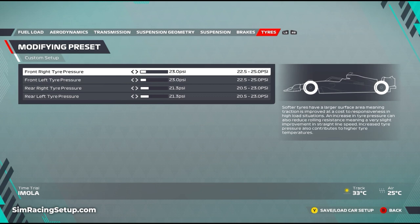Brakes are the usual 100 pressure and 50 bias. Tire pressures have been reduced significantly - fronts down to 23.0 on both, and rears kept at 21.3 from the original setup. I tested through a full practice and race session and there was no overheating at the rear, so 21.3 worked well. This is a more low-downforce-focused setup so the car won't feel quite as planted through corners as before the patch, but that's required to stay competitive down the very long pit straight.